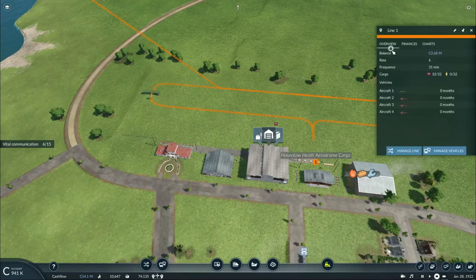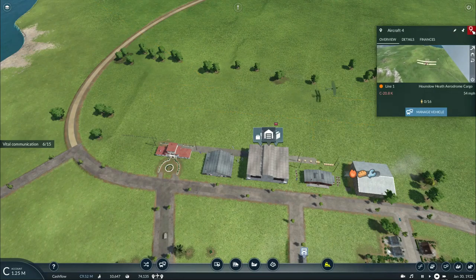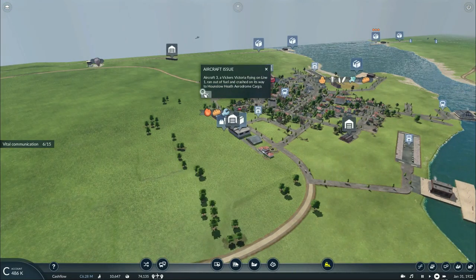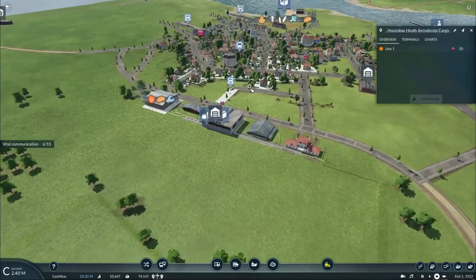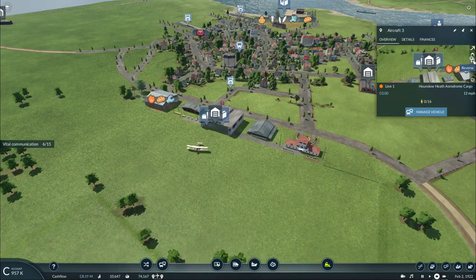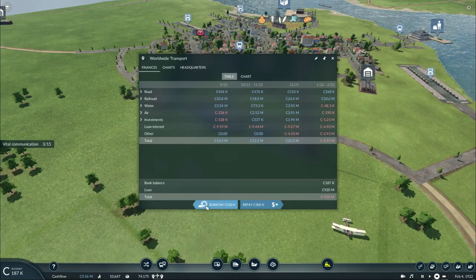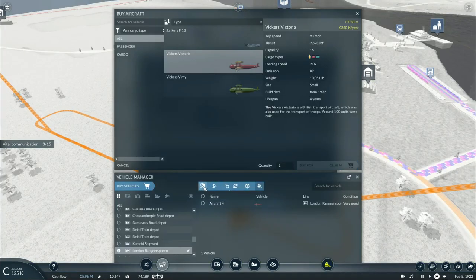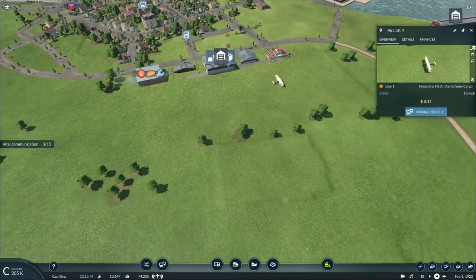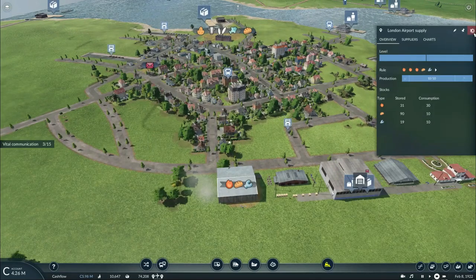Speaking of which, where are the rest of my planes? This plane needs to go back to pick up more mail, and so does this one. Hopefully they don't have enough fuel to get back. Oh no. Great — I'll have to buy a new one to replace it. And the same thing happened again to Airplane 4. Alright, we still have plenty of fuel, tools, and food at the airport.